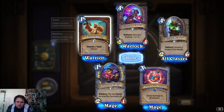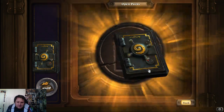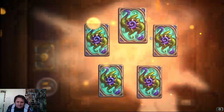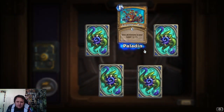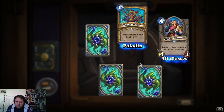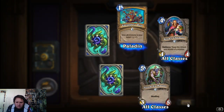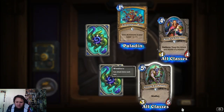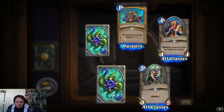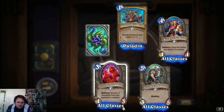That's the 3rd time we got that card. We got that before as well. Swap the attack and health of a minion — win fury, pretty good. 3/5, 5 mana. Open it, turn it. Move 1 — we got that before.